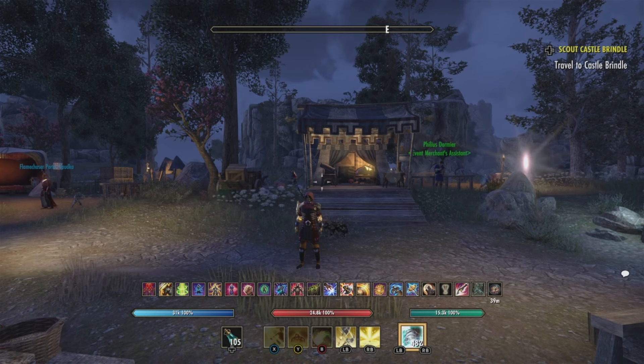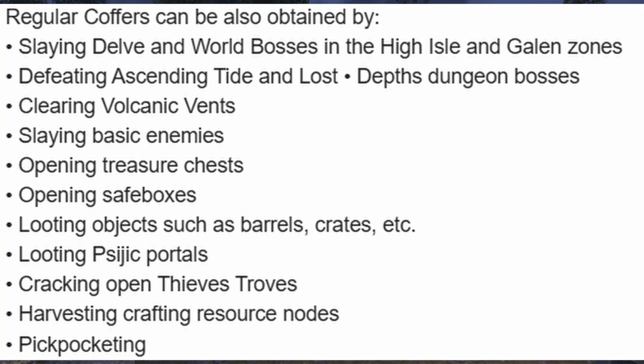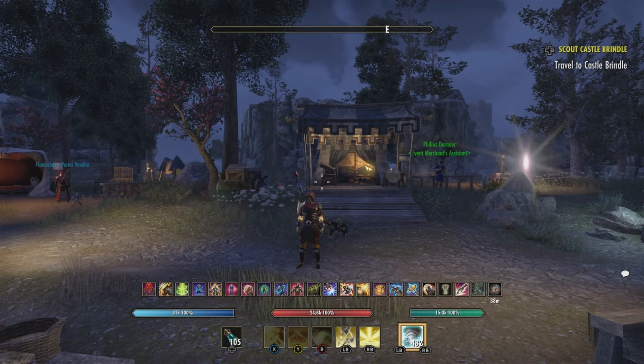Regular coffers can also be attained in different areas: slaying delve bosses and world bosses in High Isle and Galen zones, defeating Ascended Tide and Lost Depths dungeon bosses, clearing volcanic vents, slaying basic enemies, opening treasure chests, opening safe boxes, looting objects such as barrels and crates, looting Sigic portals, cracking open thieves troves, harvesting resource nodes, and pickpocketing.